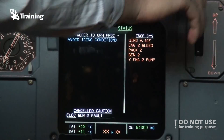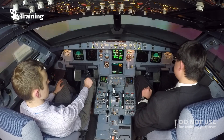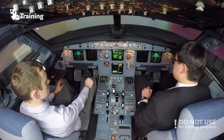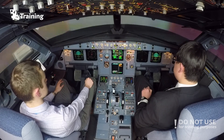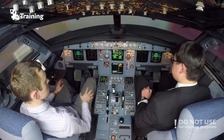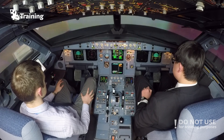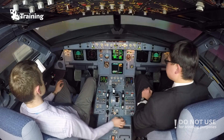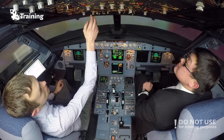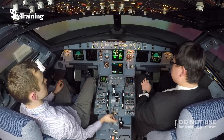Command for gear down. Gear down — let's switch to gear down. Gear down, three green. Flaps 3, speed check, flaps 3. Flaps 4, and flaps 4. Speed check, flaps 4. Landing checklist: landing gear is down, three green signs are on, cabin is ready, spoilers are on, flaps 4 — landing checklist completed.